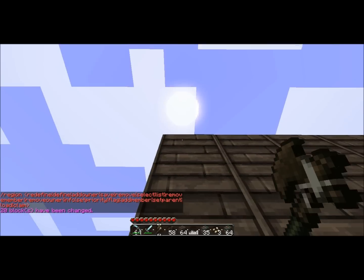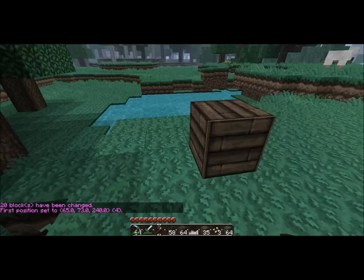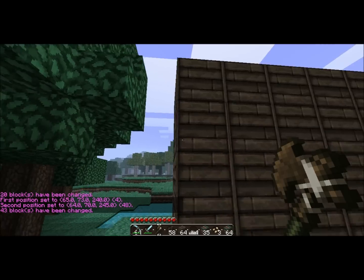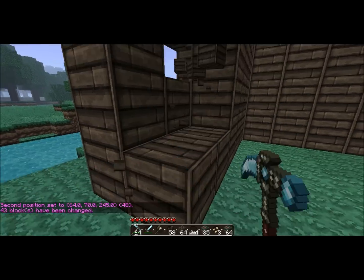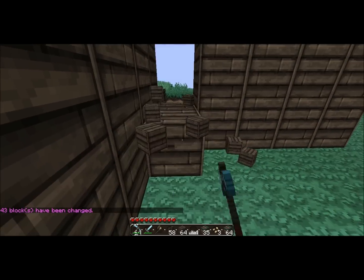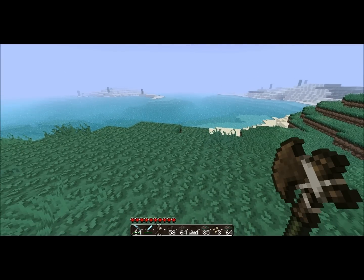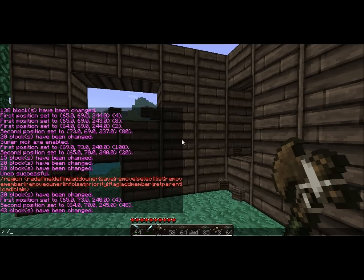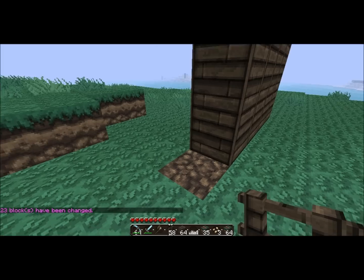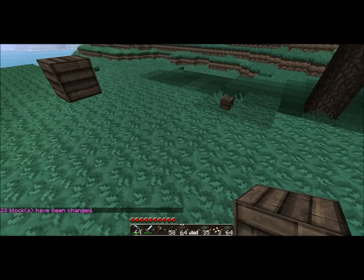I'm just going to finish off my house now. Just to mention something — let's say there's a huge mountain somewhere and you want to destroy it. You could select it and do /set 0. Zero is air, so it will turn the thing to air, meaning it will be destroyed.